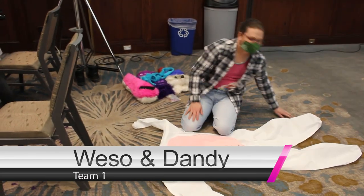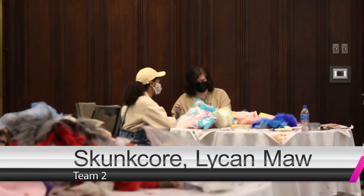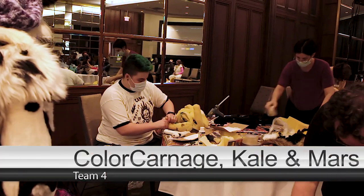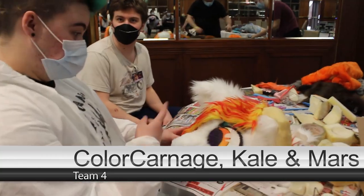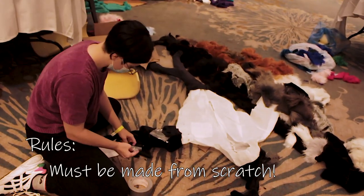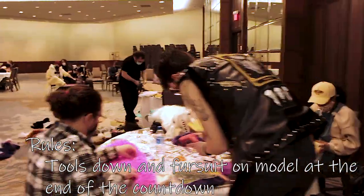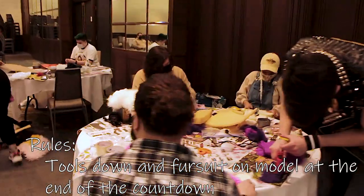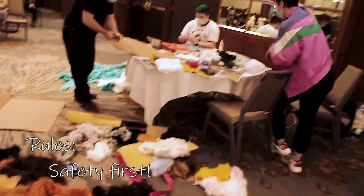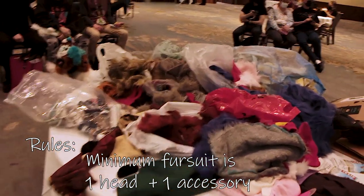Team one consists of Wesso and Dandy. Team two is Lycanmaw and Skunkcore. Team three is Zee and Cheshie. Team four is Color Carnage, with help from Kale, and later Mars. The rules for the make-off are quite simple: fursuits must be made from scratch, they must only use materials provided, tools must be down at the end of the countdown and the fursuit must be on their model. The minimum required is one fursuit head and one accessory, like paws or a tail.